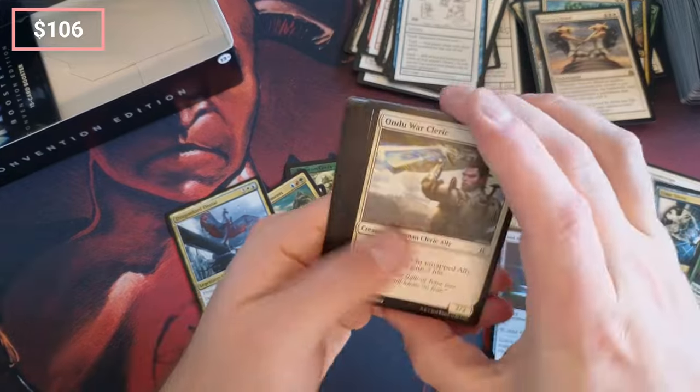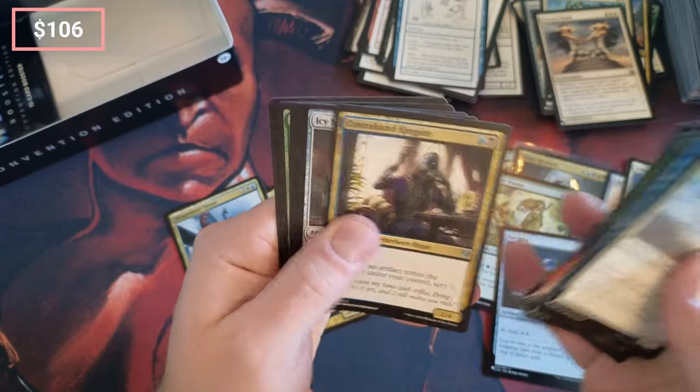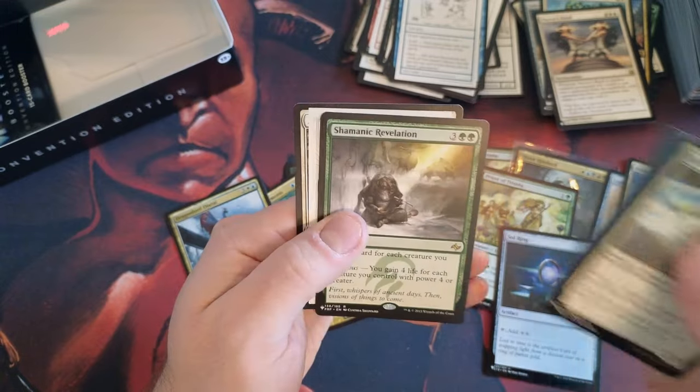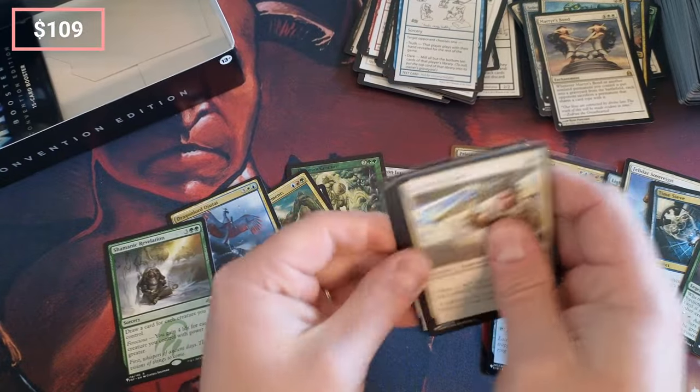Got a lot of mythics in this. Icy Manipulator, Floodgate. Shamanic Revelation — that's actually a decent pull, that's a decent one.